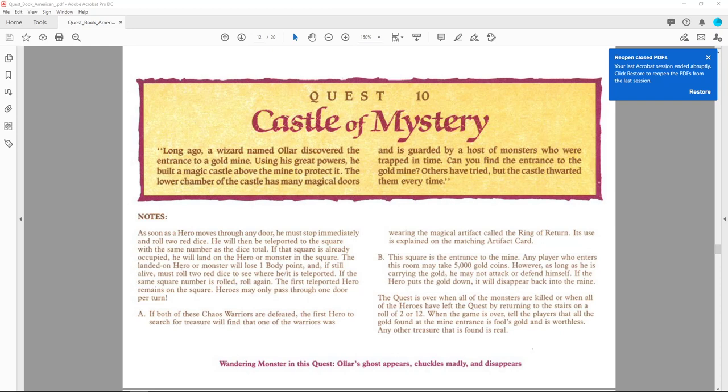This was a very fun adventure because there were random teleporters that sent you all over the place. Anytime you move through any door you must stop immediately, roll two red dice, and you will be teleported to the square with the same number as the dice rolled. If that square is already occupied, the landed-on hero or monster loses one body point, and if still alive must roll two red dice to see where they are teleported.